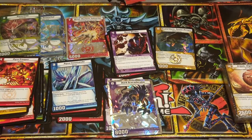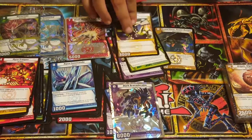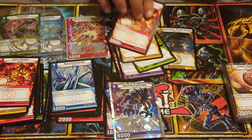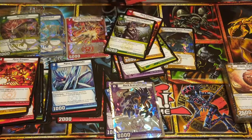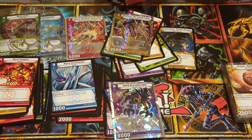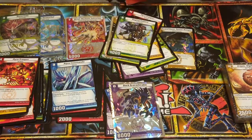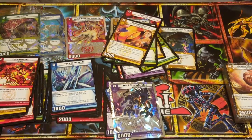Continuing with the Rocket Storm deck cards: Stone Sore, Bone Blades, Return to the Soil, Luminar, Pyro Trooper, Stampeding Land Longhorn, Radiant the Law Bringer, Raging Gallant, and Orbital Observer. I can definitely tell there are grades and attack points to these cards.